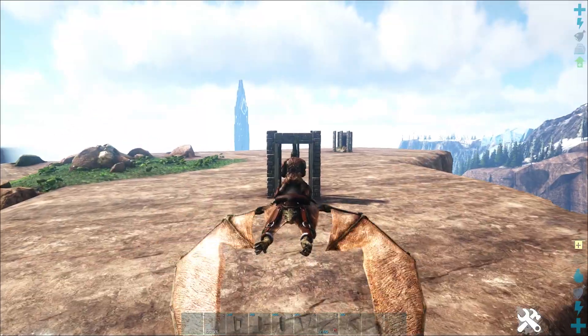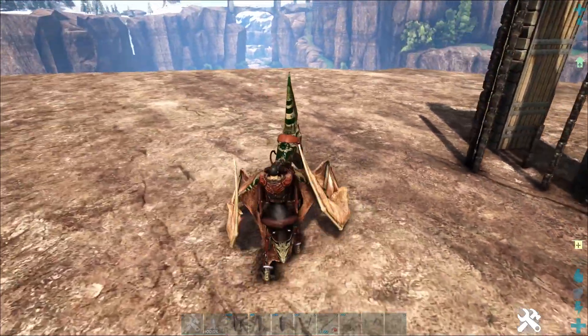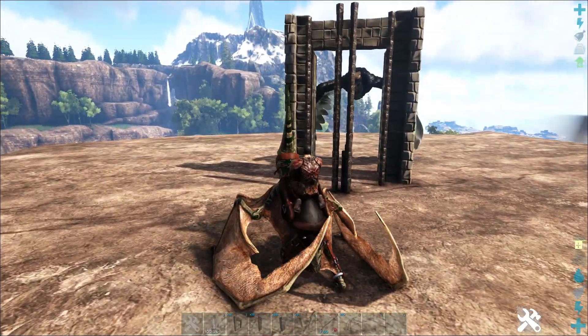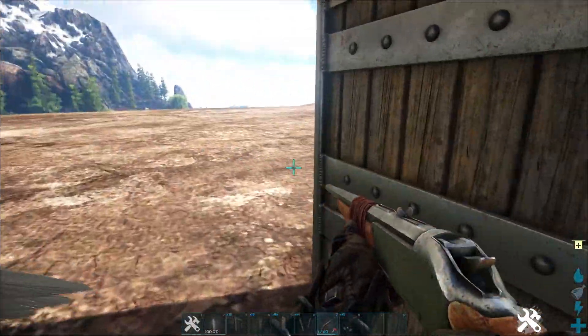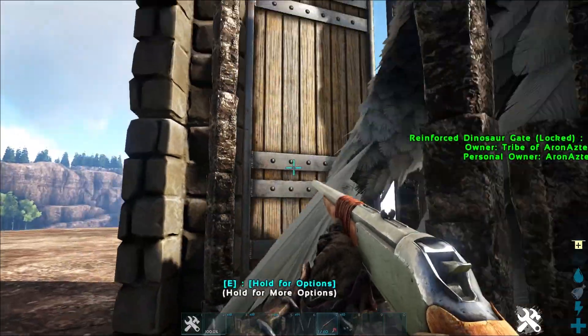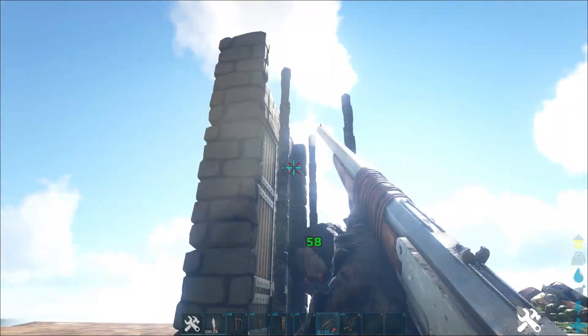To test it out, the PT could fly through the hole very easily. We land, wait for the RG to come through, and the RG is stuck. Don't forget to close the door. A couple of tranqs later and our bird is asleep.